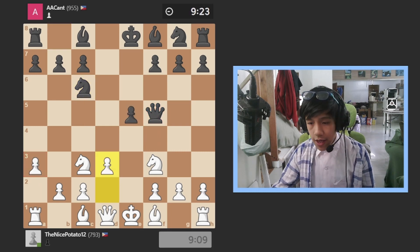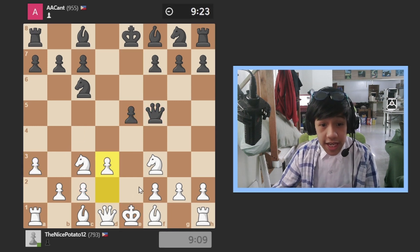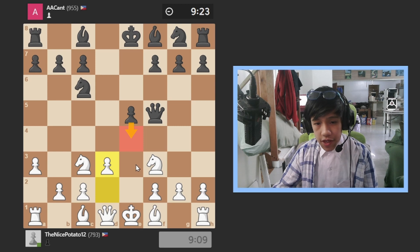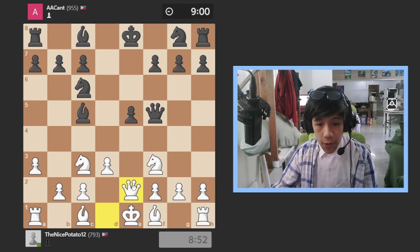Now we move on — he plays e5 taking the full center. What I did is d3 so that if he pushes, I take, he takes, I take back, and he cannot take the space in my territory. He goes this way; also this knight is pinned, so I moved my queen to defend this pawn and defend the knight.